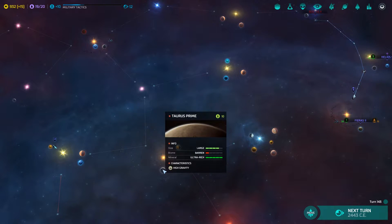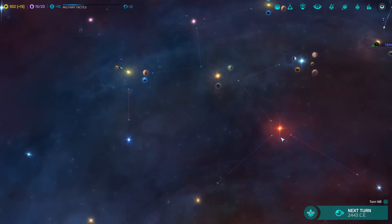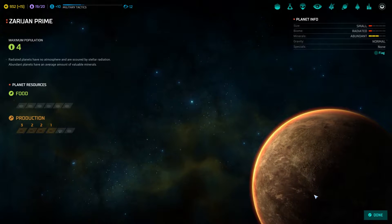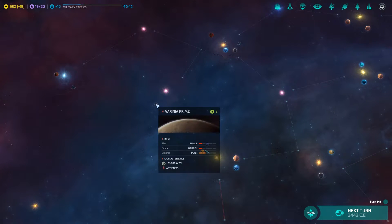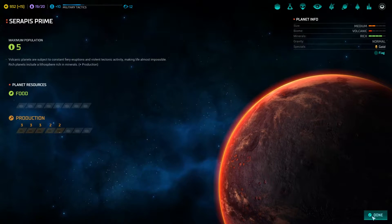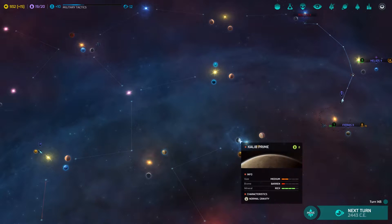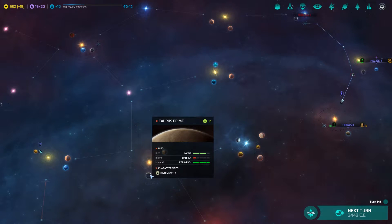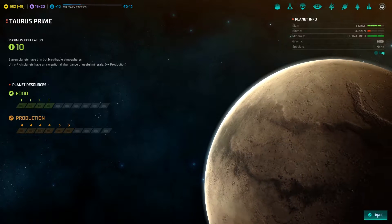Poor. Ultra rich — Taurus Prime. That would be a really good planet. Zweig is nothing, can't even check there yet. Small. Medium. Abundant. Small. Medium. Serapis Prime. So really the only planet further to our east that is in any way useful to us is Taurus Prime — large, high gravity, but that doesn't matter to us, and especially ultra rich.